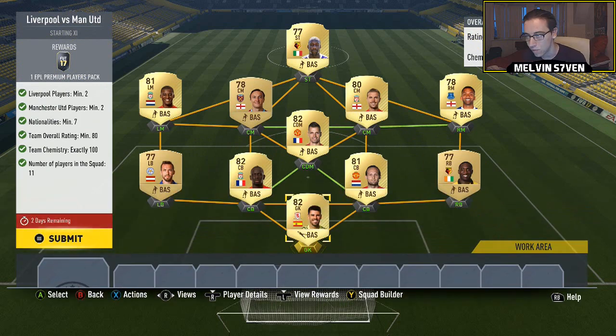Now we've got Liverpool versus Manchester United. You need two Liverpool players, two Manchester United players, seven nationalities - which is fairly easy - and a minimum team rating of 80 and 100 chemistry, so try and get some strong links in there. All of these are pack pulls. Sometimes in my videos you'll only get 99 chem using the same team I'm using because you need loyalty. There's an easy no-loss glitch - just search 'no loss glitch FIFA 17' on YouTube and you'll find it.